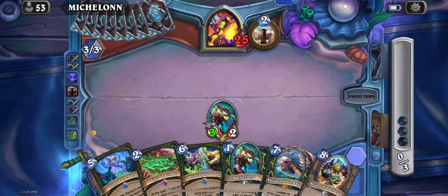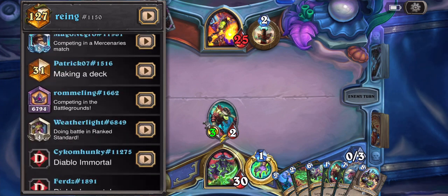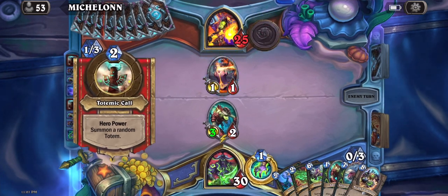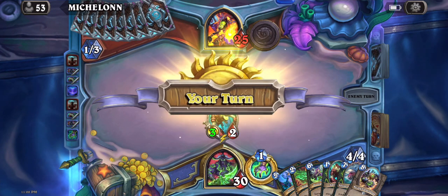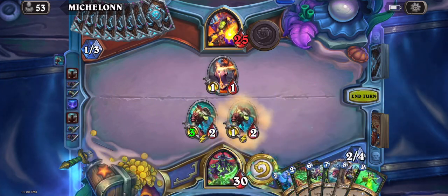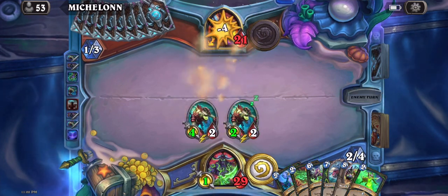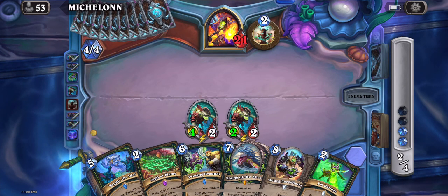The new card that resurrects demons — although it's very RNG, it's fine. If a colossal dies, there's a huge chance that the colossal gets resurrected. Sad thing is the stalks are demons as well, so they kind of mess up your pool. And if you resurrect the Battle Fiend, that feels pretty bad as well.